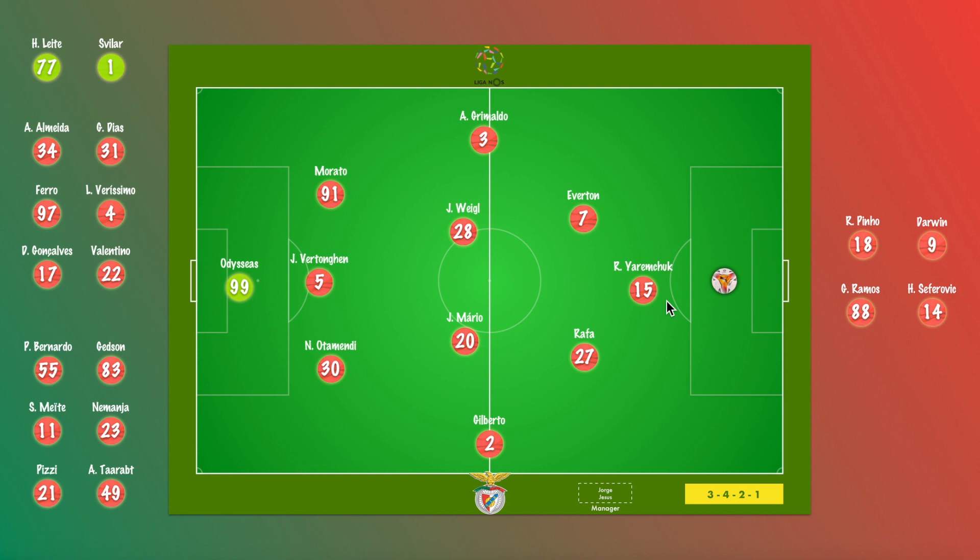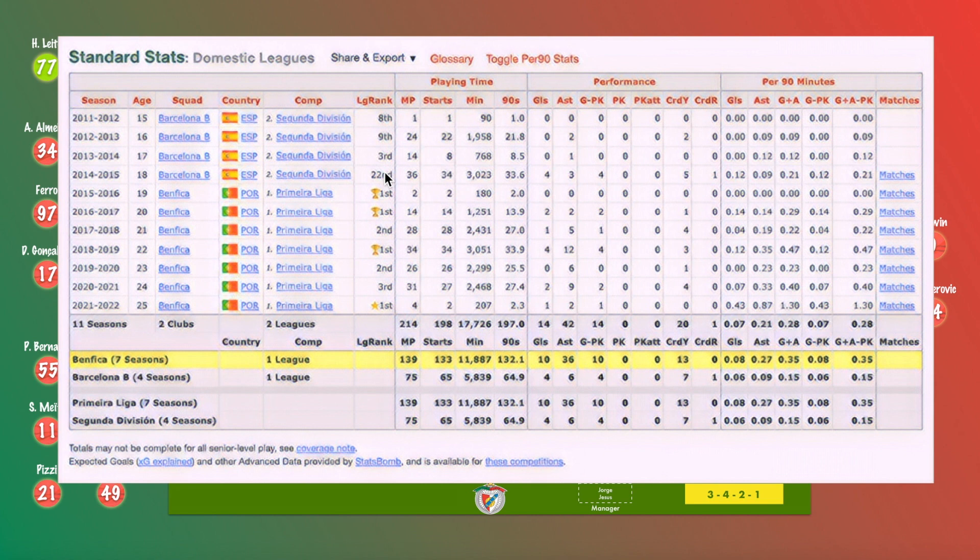In order to understand what kind of impact Grimaldo would have on the match in Ukraine, it makes sense to look at his overall career statistics, courtesy of Football Reference. It's evident that in his final season in Spain he played quite a few matches. In the winter of 2015-2016 he moved to Benfica and only played two matches in that half season. With a full summer preseason in 2016, at age 20, he went on to play in 14 matches, starting all of them, putting up two goals and two assists. The next season it was double the game time, double the matches, and a bit more than double the assists.